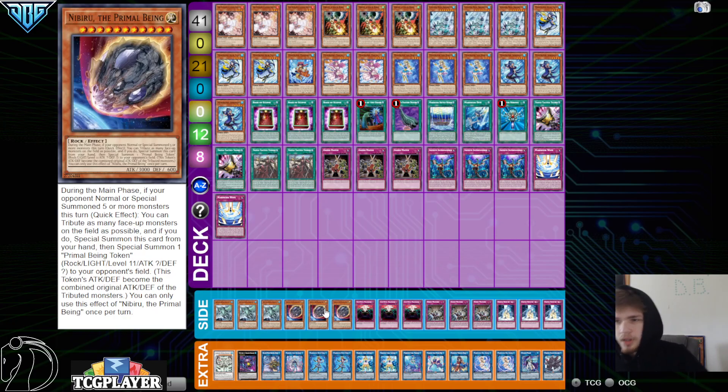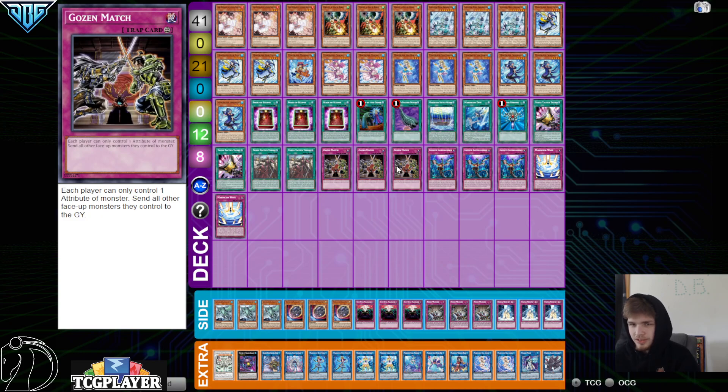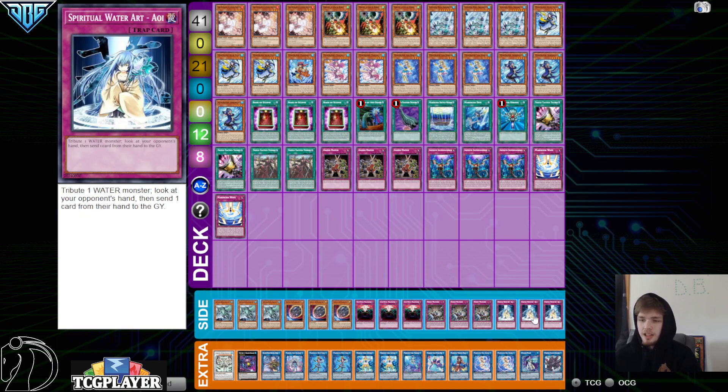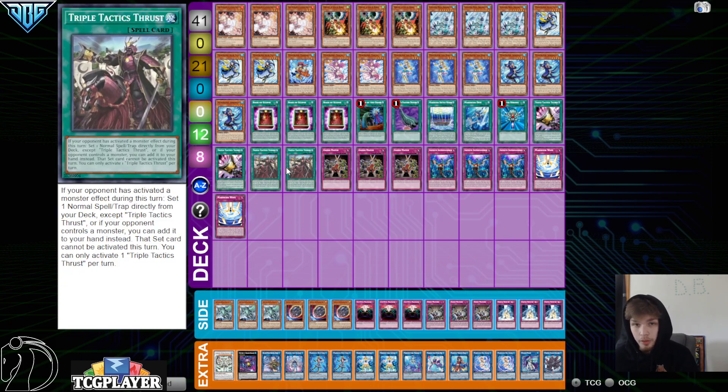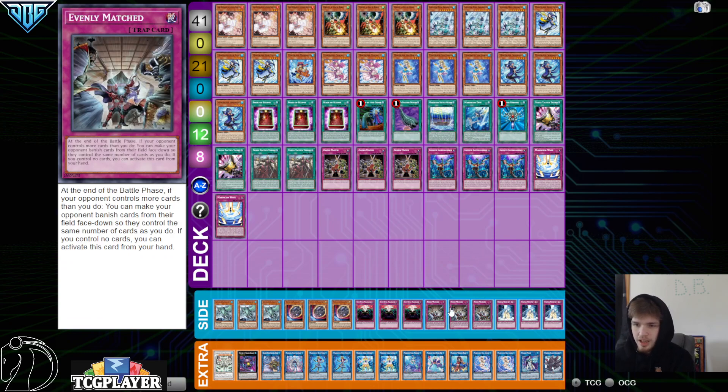And then 3 Nib. They're not playing a whole lot of other hand traps alongside the Nibs, so this isn't nearly as strong as it could have been compared to a more hand trap heavy build. Then we have 3 Anti-Spell. This card is insane going first. We also have 3 Gozen, so we have like 6 floods. And then the 3 Spiritual Water Art right here — really good going first, especially with Thrust. So we have a really, really strong going-first deck. And then 3 Evenly for going second.